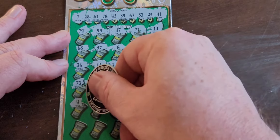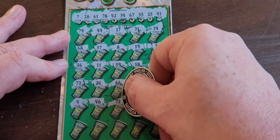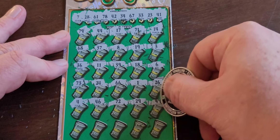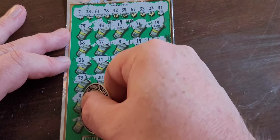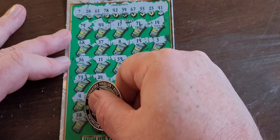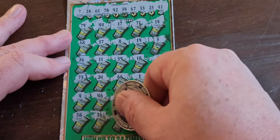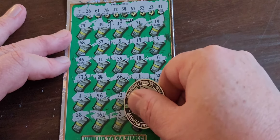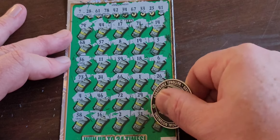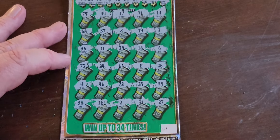4, nope. 46, nope. 72, nope. 29. 49. Last row — 38, I need 28 and 78. 16, nope. 2. 31. 41 and 61.